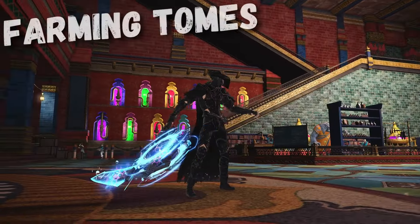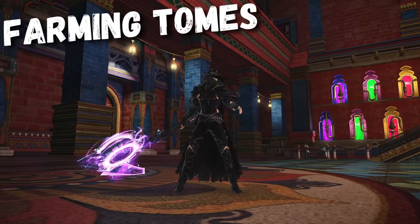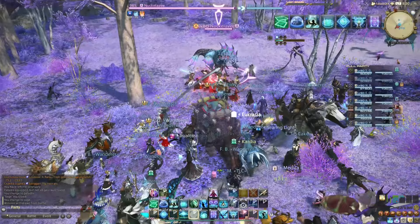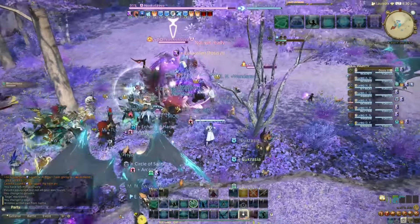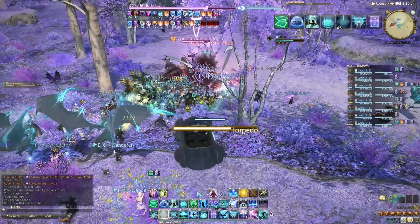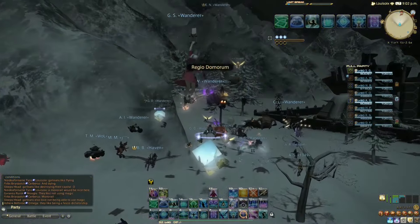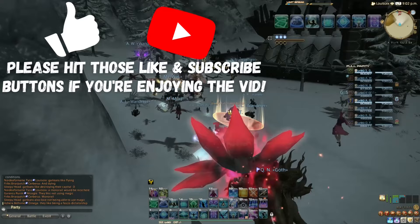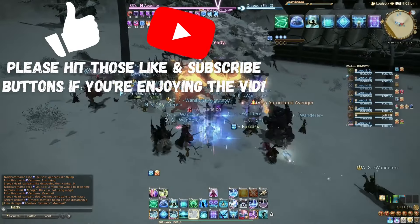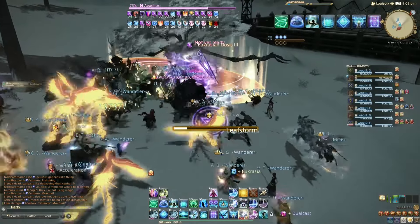When it comes to farming Tomes of Causality, the best way is A-rank hunts, netting you 20 per mark, currently totalling 320 per train, which in my experience takes around 20 minutes. With trains being arranged multiple times a day via resources like the Faloop Discord, anyone can easily join — no need to sign up, announce yourself, or anything else. Link in the description to the Discord and my hunt vid.